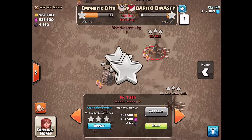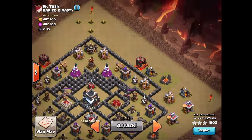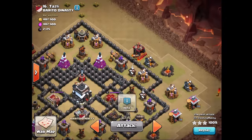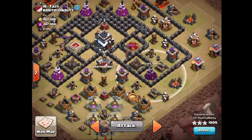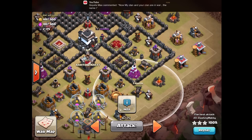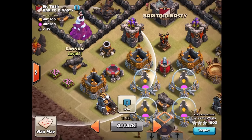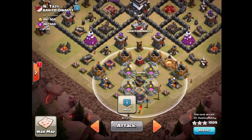So my plan was - I did have connection issues - you take these couple of buildings down here with the queen walk, and she was supposed to walk all the way around the edge taking down the air defense, the archer tower, cannon, wizard tower, cannon, ending up here. She should have obviously distracted the X-bow. I'd have double loomed that cannon there, then sent my golem and Valkyries into that cannon, starting to drive towards the town hall.